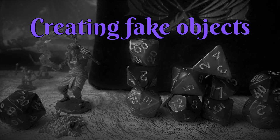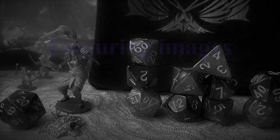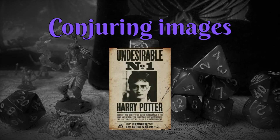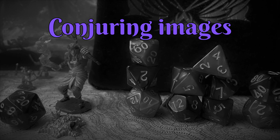A more practical social use of Minor Illusion is for conjuring images. It doesn't matter if you're a terrible artist — with Minor Illusion you can draft up the perfect wanted poster with the snap of a finger, or show someone the exact artifact you're looking for, if you know what it looks like. You can even make a miniature version of a room you've seen before to show its layout to others.